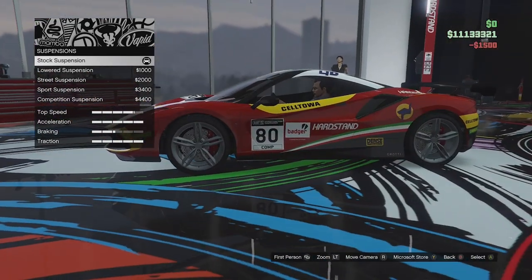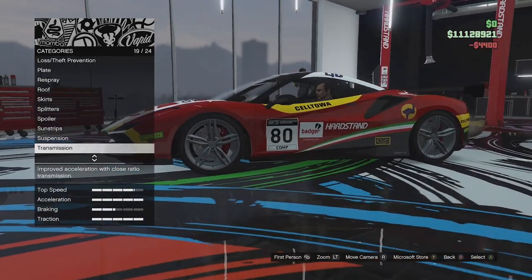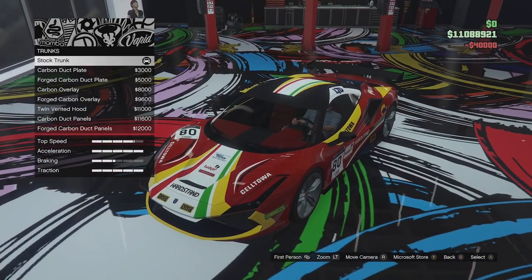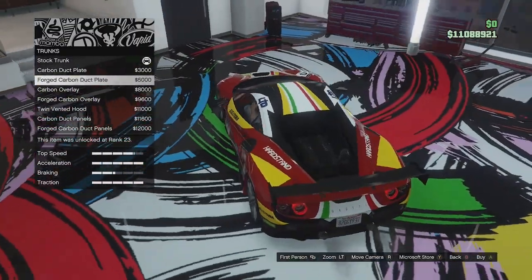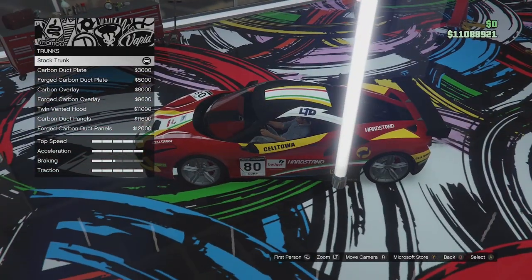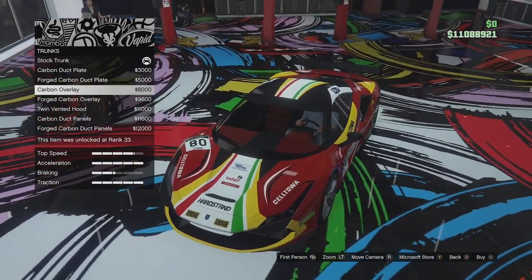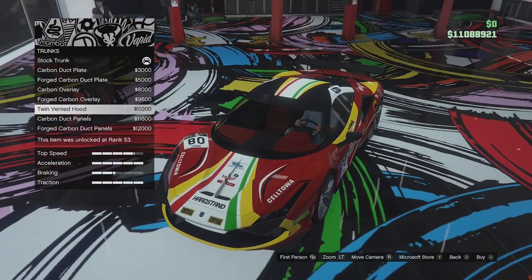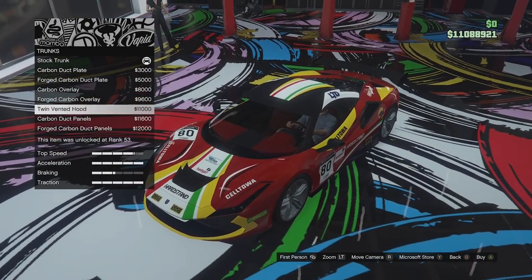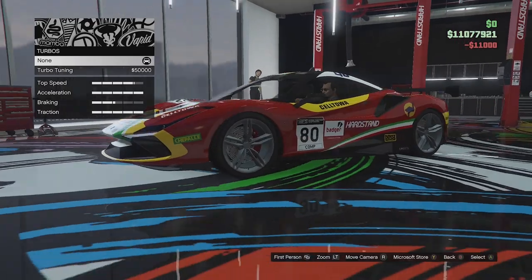Suspension — we can actually get a fairly big drop on this thing, which is pretty good. Transmission — we'll fully upgrade that. Trunk options — this is going to be like the hood area since it's rear-engined, so the trunk is at the front. We've got stock trunk, a carbon duct plate, forged version, carbon overlay, forged carbon, twin vented hood, carbon duct panels, and forged version. I'm going to go for the twin vented — that looks pretty good. And then we'll slap on a turbo.